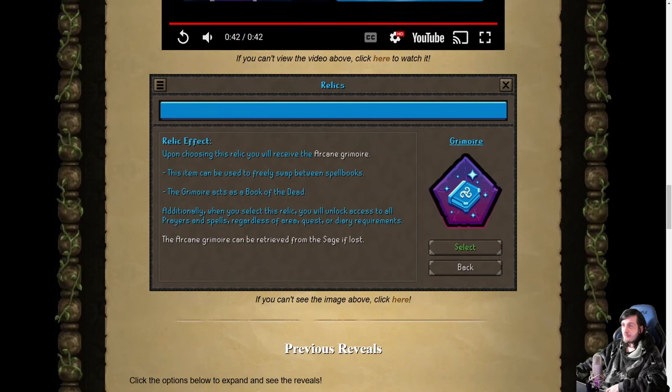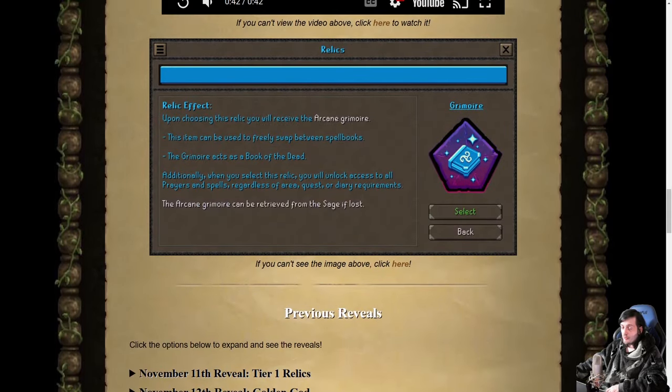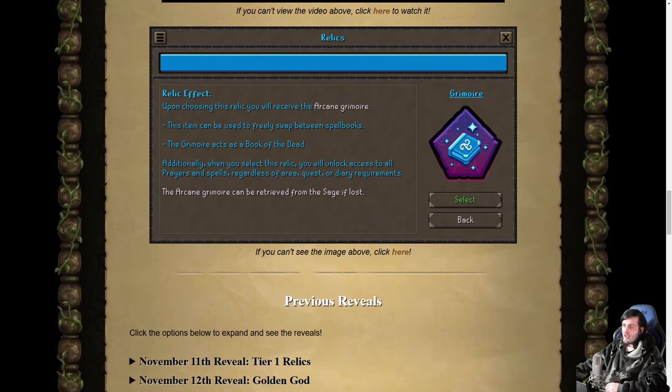Hopefully there's a more in-depth reveal tomorrow. I'd love for them to give us the combat mastery stuff next, because I think until we know what's happening with styles — if we're picking a style, or if we're tribrid or duo-hybrid — until we know that information from the combat mastery reveals, it's very hard to make any concrete decisions as to what regions you want to play. I don't know if I want to focus all my regions onto one combat style or if I want them to give me a good balanced array.